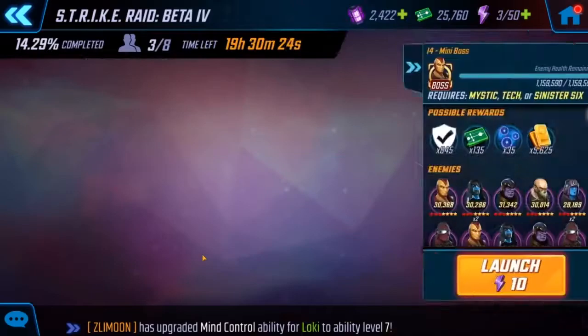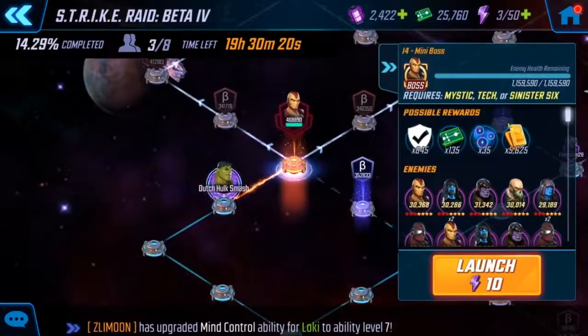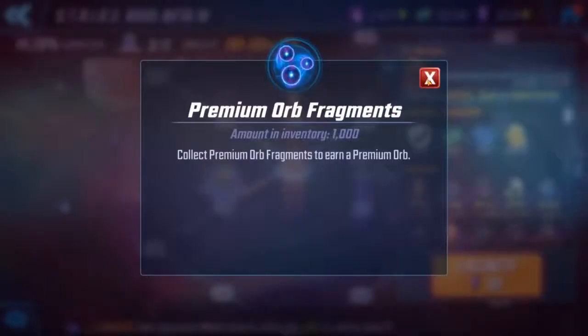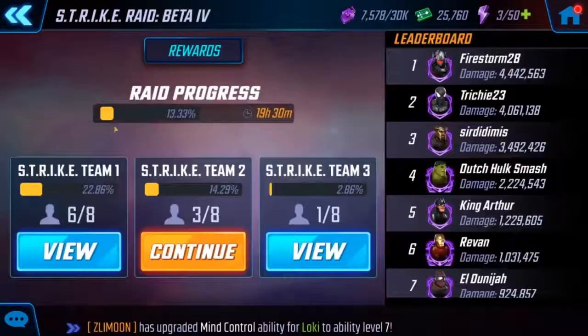Each time you complete a node, you'll get these right here — you'll get your raid credits, premium orb fragments, and then some gold for completing that node.